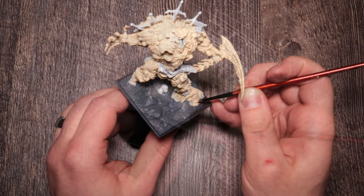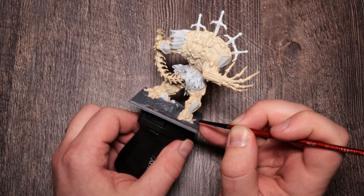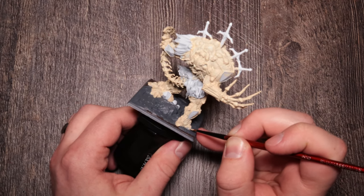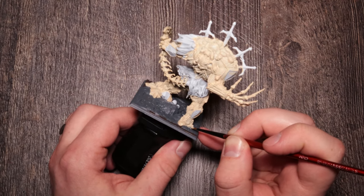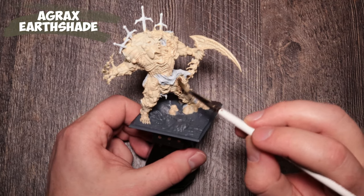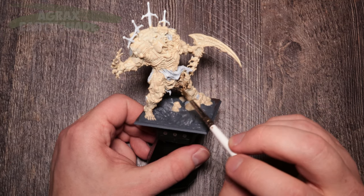One of the biggest skills in miniature painting — first, water your paints down, and second, take your time and know when you're happy with it. Whenever you're happy with it, you're done. You could always go and add more colors, do all sorts of stuff, but otherwise just do what I'm doing here.